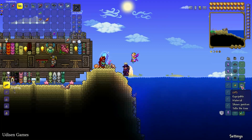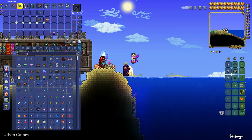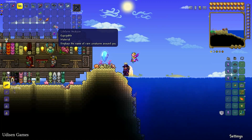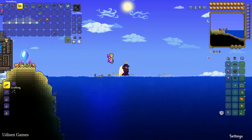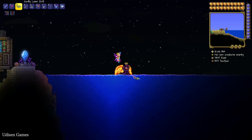After that, I highly recommend — it is not required — use the Life Form Analyzer. It is a pretty common accessory which you can find in different chests, or you can use my previous video with a seed for the Life Form Analyzer. Place it in your accessory slot and now under the map you will find information about rare creatures around you. Wait for nighttime and go dive down.